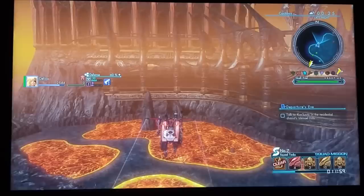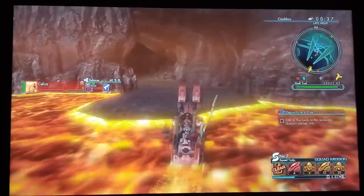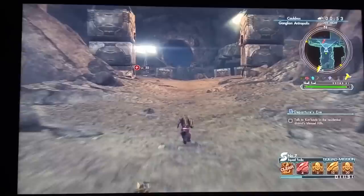The cave is right over here. As you can see, I don't have a fourth mech, so one of my team members is burning, but it's perfectly fine. This is the cave right over here in Cauldros - this is the Ganglion Artropolis or something like that. I have no idea how to pronounce it, but that doesn't matter. What matters is unlocking Mia, so let's go to this area.